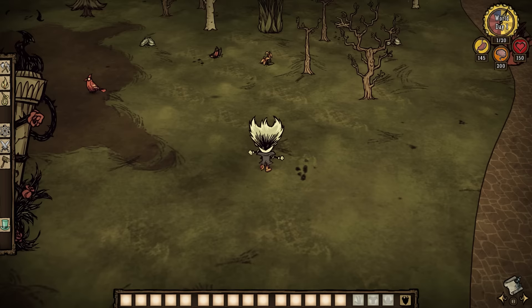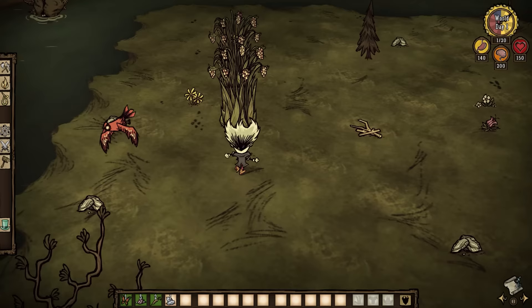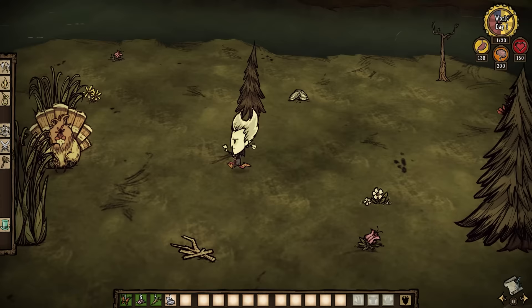In autumn you have the most options of any season. You can plant berry bushes, you can punch butterflies, or just eat carrots that you find all over the map. It's the easiest season to just travel around, so foraging for food is the most feasible during this time. And if you're mapping out the world in your first autumn, then you'll want to stay on the move as much as possible.